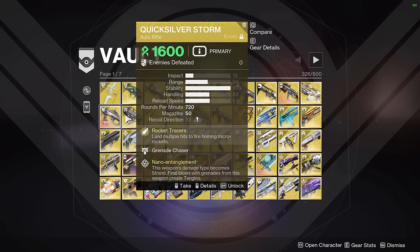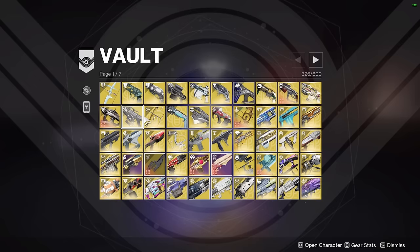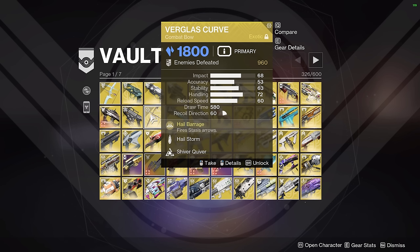Next up we have Quicksilver Storm — I don't use it at all, it's just in some of the exotic builds. Verglas Curve I would almost say is only used in those exotic builds and will be dismantled after, but it actually does see some use in speedrunning. Sometimes in speedrunning you want to create an object out of thin air that you can well skate or shatter skate off of. Verglas Curve gives you that opportunity without using something like Salvation's Grip, which consumes your sword ammo by switching to an exotic.